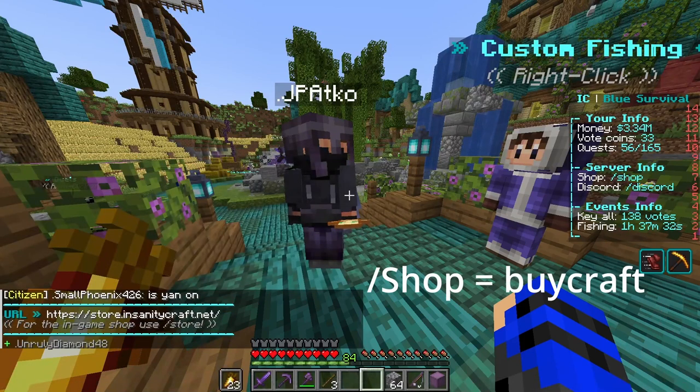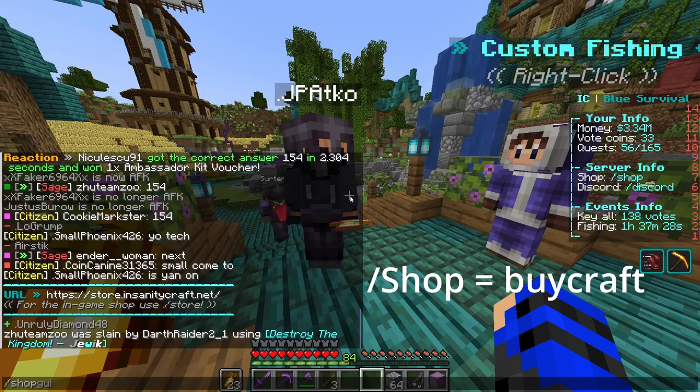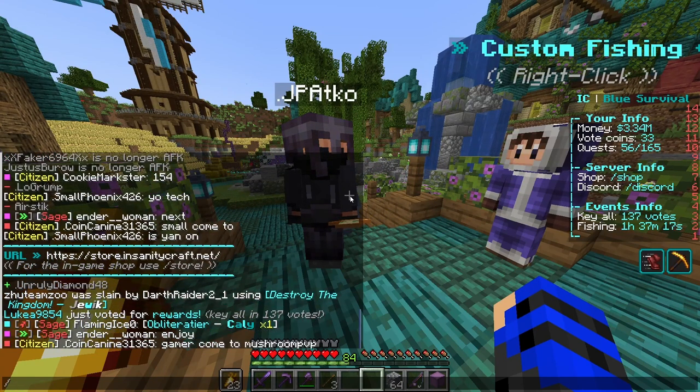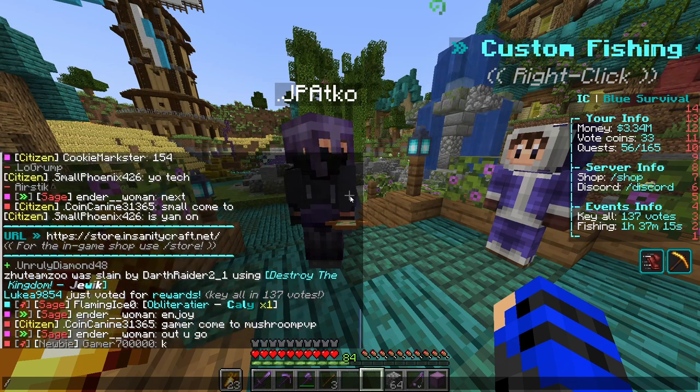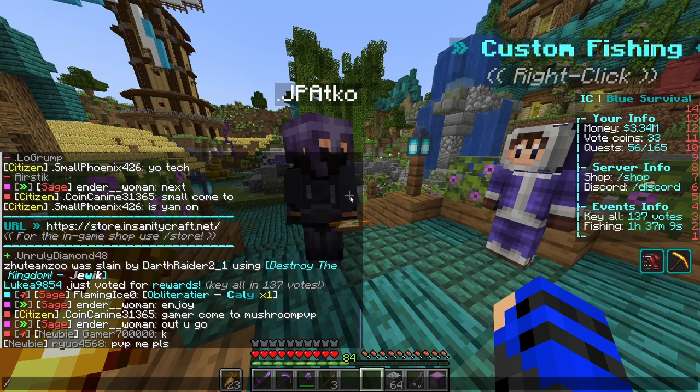To actually get the buying store, you have to go to /shop, which is a bit confusing. With your claims, you can either get them over time — I think the server has that feature — or you could just buy them at a one-to-one ratio, meaning if you have one million and you want to buy some claim blocks, you would do buy claim blocks and then enter the amount.